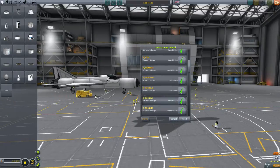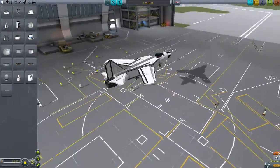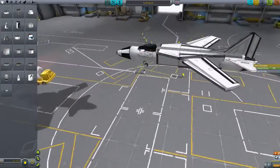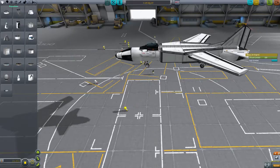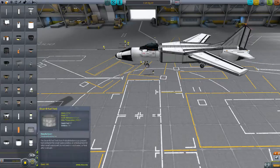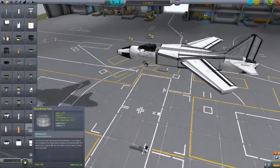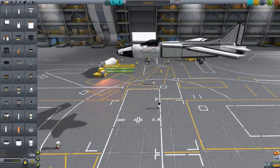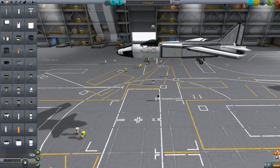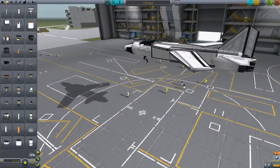And then we go to the MiG-23, which was a little bit more difficult to make. If I'm going a little fast, it's because I have a lot of them.